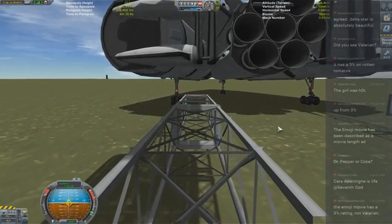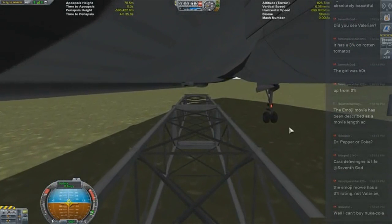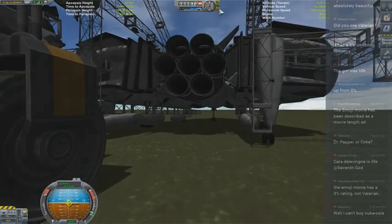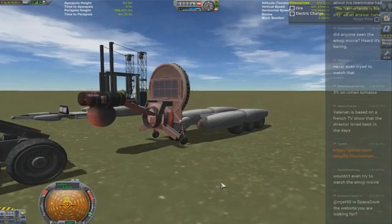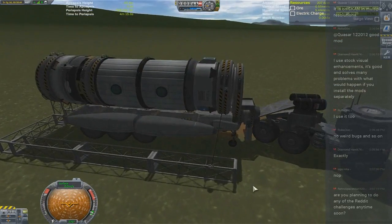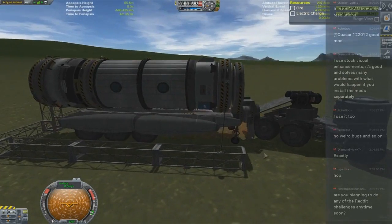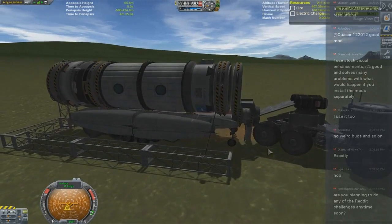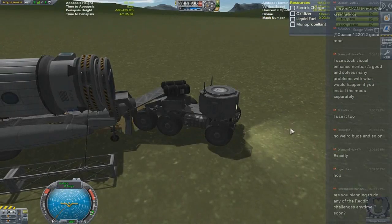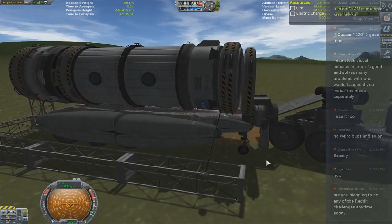Does Delta Star land like an airplane? Yes. Looks like we have contact. Are you planning to do any of the Reddit challenges anytime soon? I don't really look at Reddit all that much. If you don't look at Reddit, you blew it! Colors — you must go through it before you do it, or else... lock and load, you piece of crap.